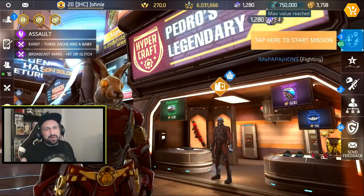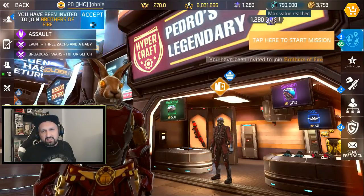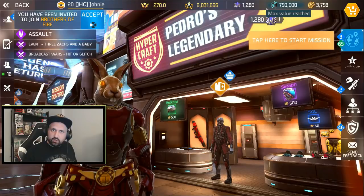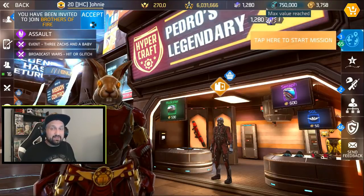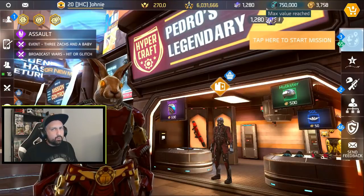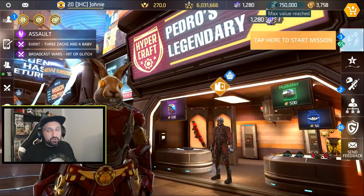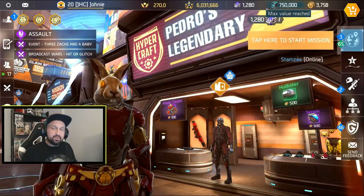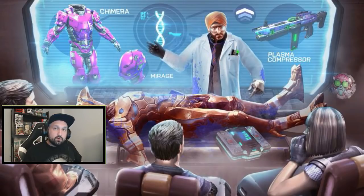What up guys, Johnny here back with more Shadowgun Legends. In today's video we look at the upcoming event in Shadowgun Legends. It's gonna start next Monday, it's a PvE event and it's an arena event. We'll check the event description, the rewards, and answer the question: are you guys ready or not? The event was revealed two days ago on the mad stream. The event name is 'For Science' and you see the scientist there along with the rewards on the picture.